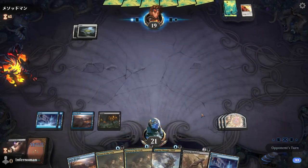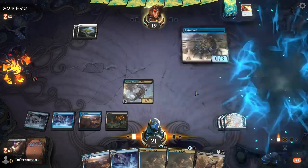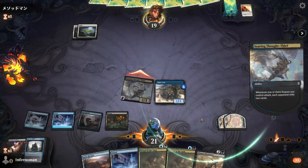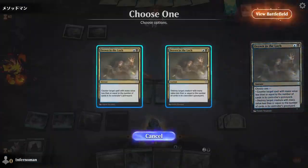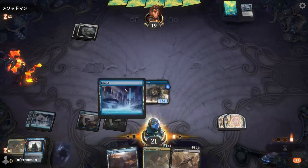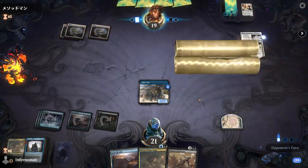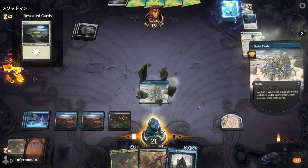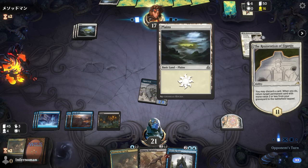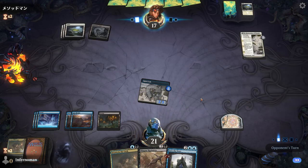Because our key creatures have flash, you can play them at any time — just like an instant. If your opponent is about to end their turn and you have mana open, flash in Sorin or Sky-Dancer, get your abilities off, and then on your turn your creatures are ready to swing. You already have mana open to protect them with counterspells in case your opponent tries anything. Keep mana open, trigger Sorin's mill ability, and tempo your opponent out so they basically can't play Magic.